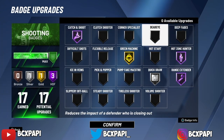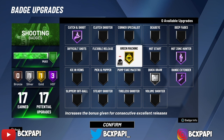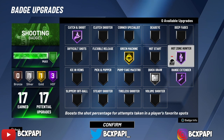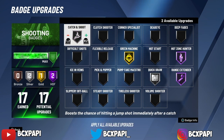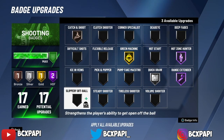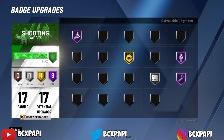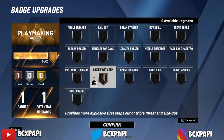My shooting badges — this is what I run. Hall of Fame Catch and Shoot, Gold Green Machine. I'm really thinking about taking Green Machine off because I don't really feel like you need it, but it is what it is. I got Hall of Fame Hot Zone Hunter, Hall of Fame Range Extender, and Silver Quick Draw — the best Quick Draw in the game, pro tip. Now for the 1v1 court, I take Catch and Shoot off most of the time and put on Dead Eye or Volume. My playmaking/hacking badges — I only get one, I put it on Unpluckable. If I'm on the 1v1 court, I'll put it on Quick First Step.